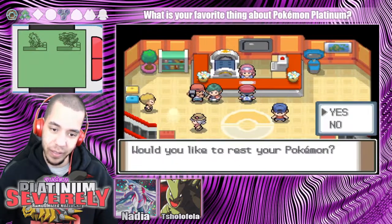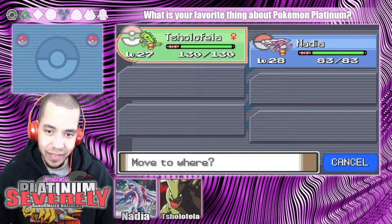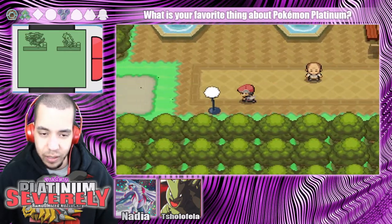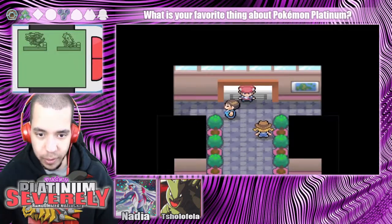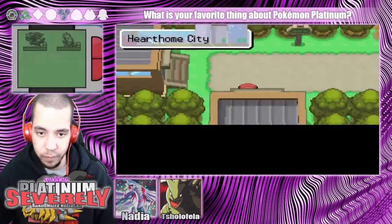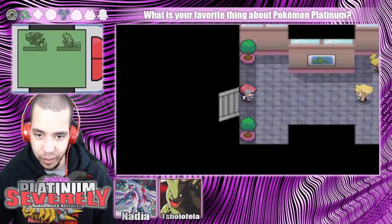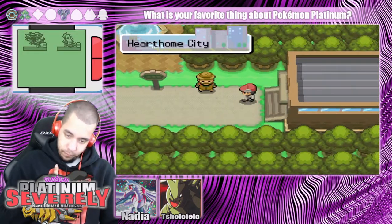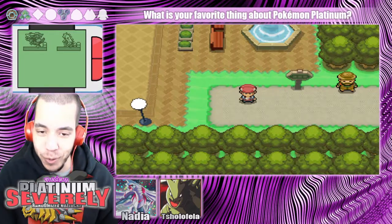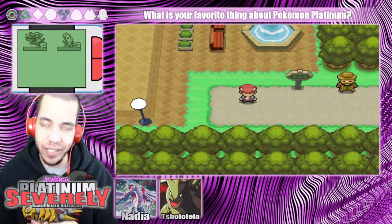Oh man. Alright, I'm gonna heal. It's down to Sholophela and Nadia. Alright, I'm gonna do something real quick. I'm gonna see if I can catch a couple encounters before we wrap up the episode. Apparently it wants us to go forward, but I don't. I don't want to go this way. I think we're gonna go ahead and wrap up the episode there. I know this is a bit shorter than usual, but it just makes sense. We're not ready to take on Barry and Cynthia's, and it's been a while since we saw him, so we know he's gonna battle us.